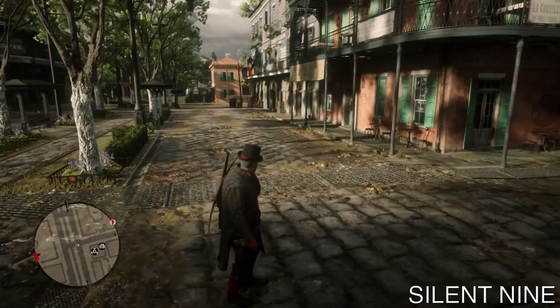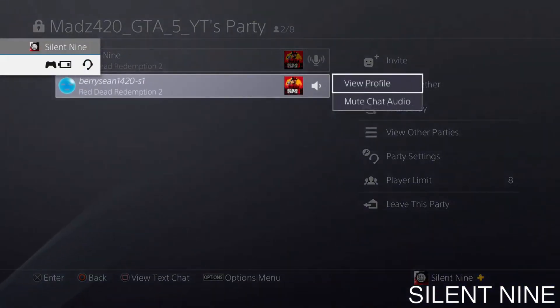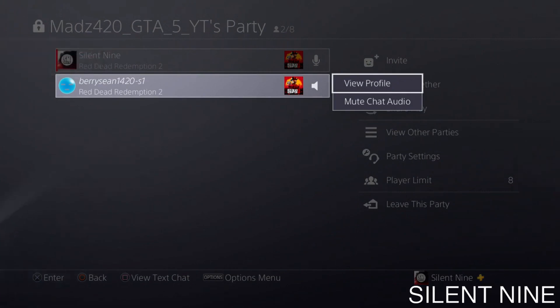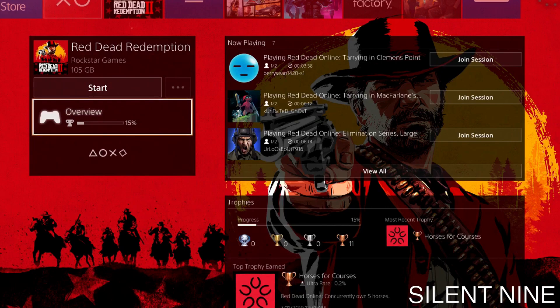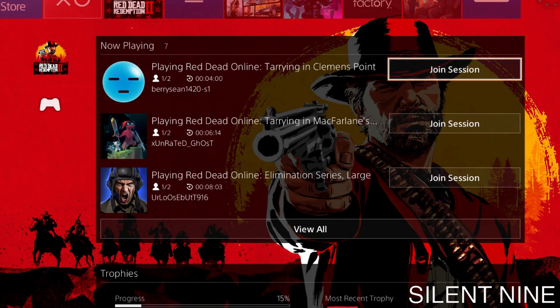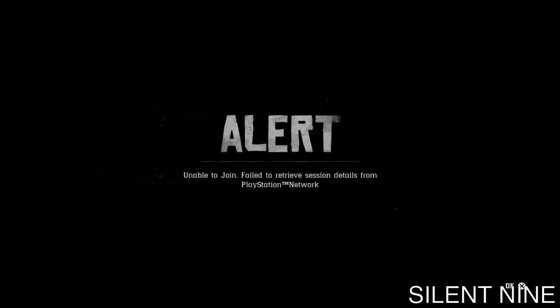So I'm going to try to join Barry, who is in an invite-only solo lobby. We can go to Party — we're going to see if we can join the party, and we can't. We just can't join the party whatsoever. Now since that doesn't work, let's check Now Playing. Now we can go to Now Playing, but if you guys try to join through Now Playing, it'll either say it is an invite-only session, or just show this message right here.